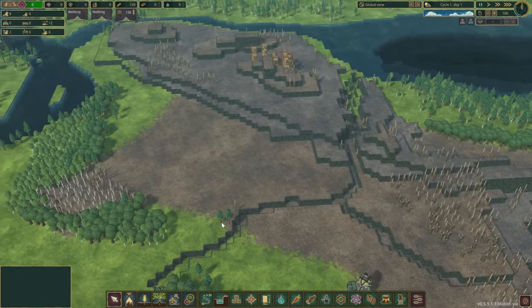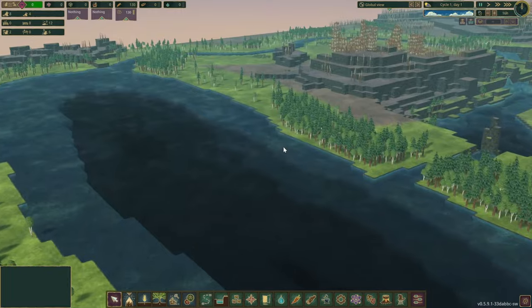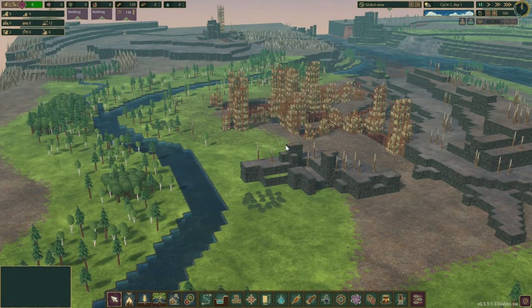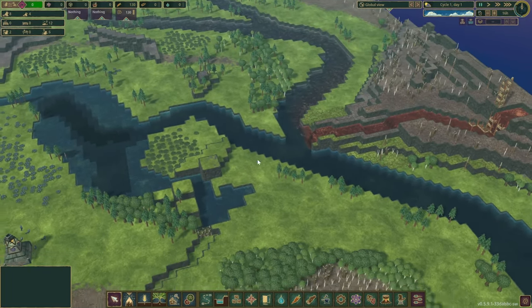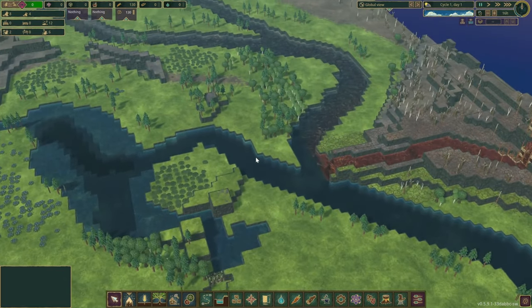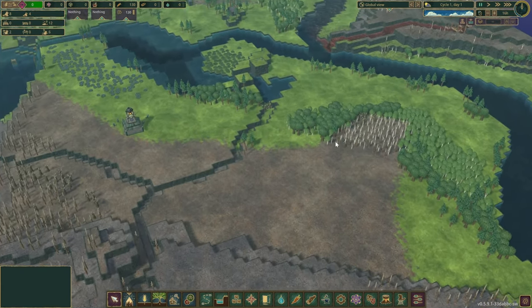It took me some time to get ready, and most of the time went into finding the right map. This one is called 'Split Water' — or 'Spilled' — and it was part of Build-a-Map Contest number three. I'll definitely link the map in the description below in case you want to follow along. I spent a couple of hours trying to find the right one; there were quite a few maps I really wanted to try, and most of them are quite large.